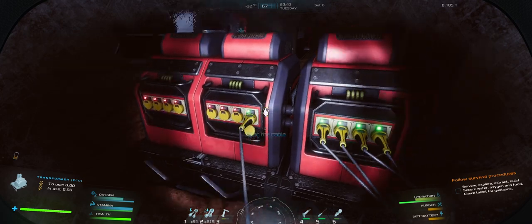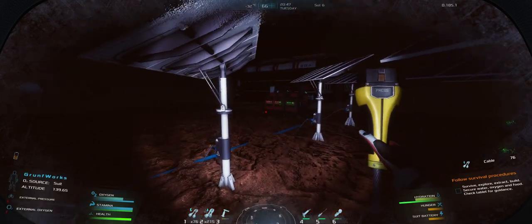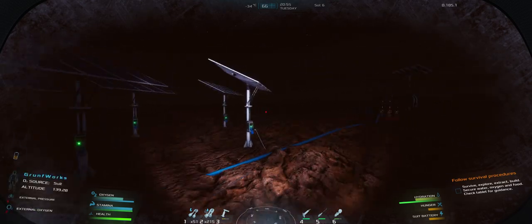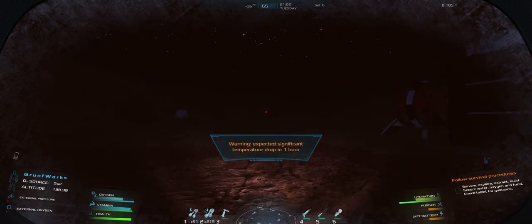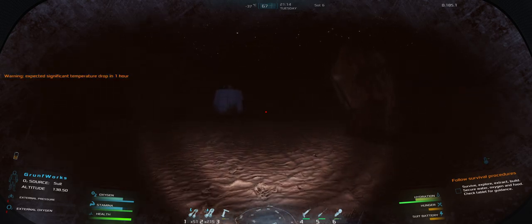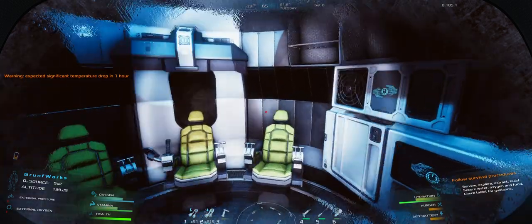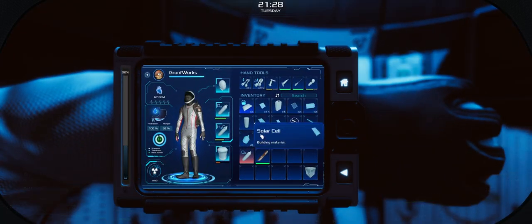Solar panel, chunky boy, here we go! Darkness is coming - I have to account for enough time to get to my shack, but this is definitely encouraging. Tomorrow I might focus more on building solar panels. Significant temperature drop - I'm aware, and I'm running back to my capsule. This will probably be the last night we spend in this capsule. Inside, fix the lighting, taking off the helmet.